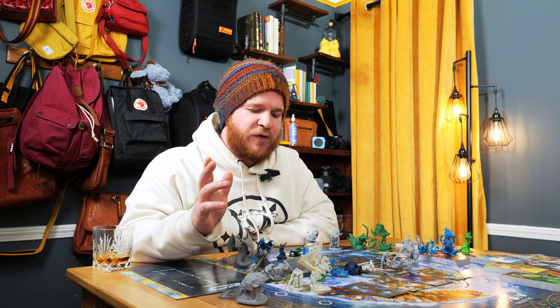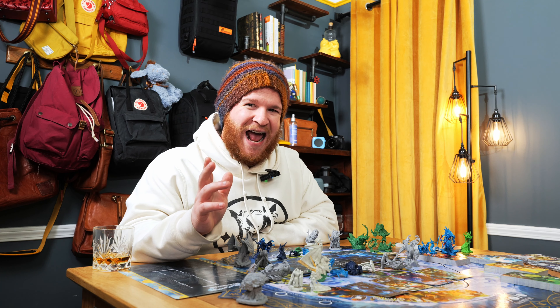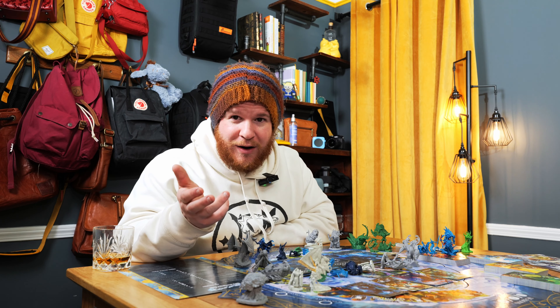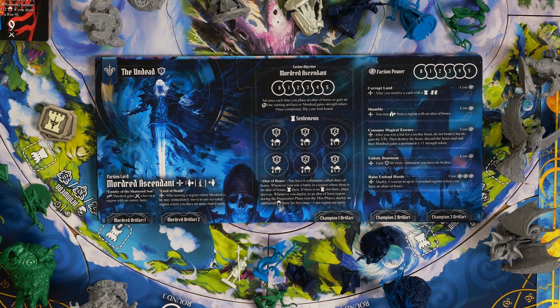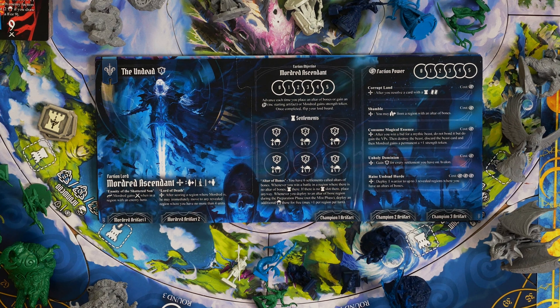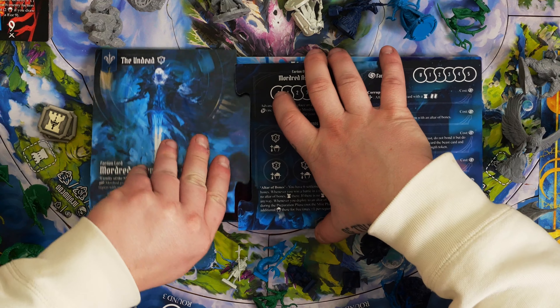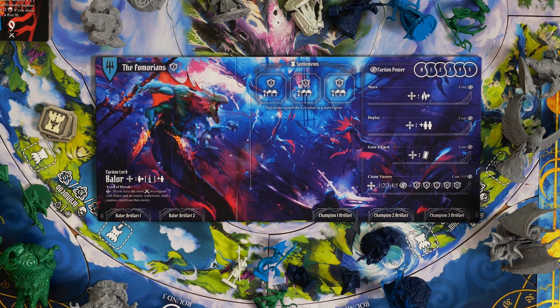Unholy Dominion: gain one victory point for every settlement you have in Avalon. Spread as much as possible — exist everywhere is kind of the name of the game. Raise Undead Horde: deploy one warrior to up to three revealed regions where you have altars of bones. Altars of bones are fun.